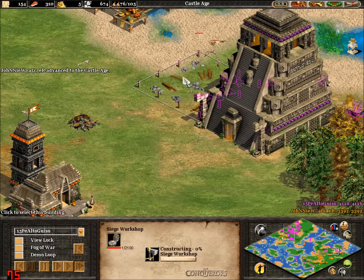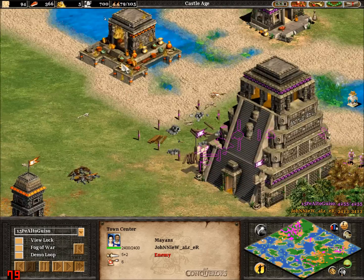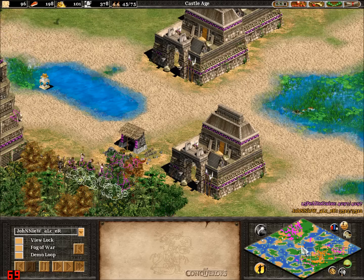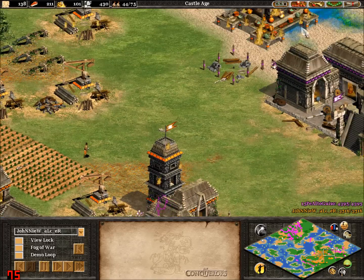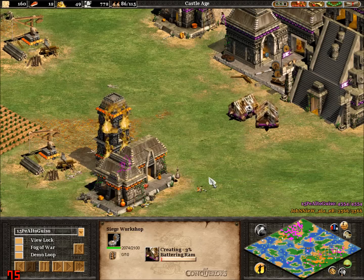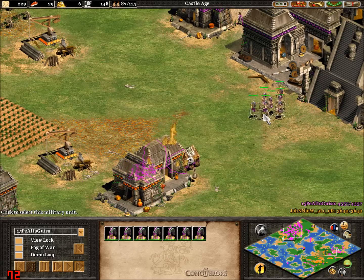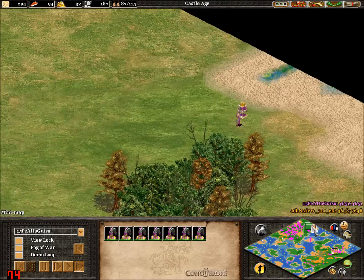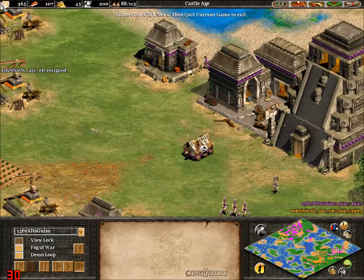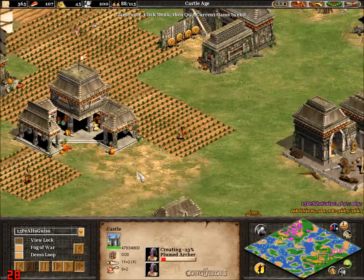That means plumed archers — plumed archers are extremely good. The siege workshop means we can expect rams to go for this town centre. Orange just went into castle age, but he doesn't have the resources to put a castle up. Battle rams are coming in, and right now I would say it is good game — 1,000 points up at this stage. There are a lot of plumed archers. Doing the smart thing and going for relics already. Game. He would not be able to hold off this amount of pressure being constantly put on him — he had pressure on him the whole game. It was a good game, well played by Purple. Hope you liked the game. Remember to comment, rate, and subscribe. Thanks for watching.